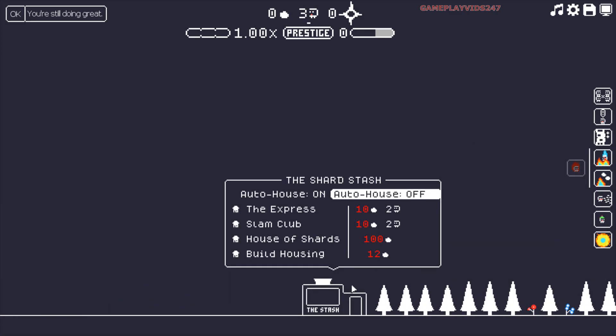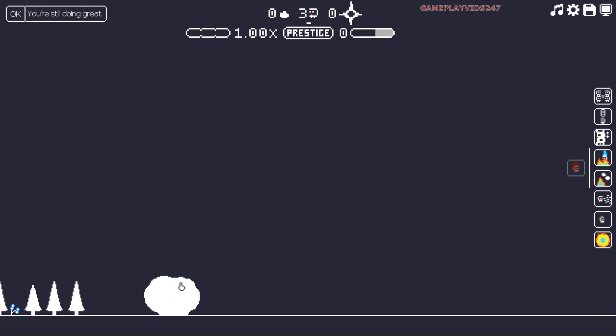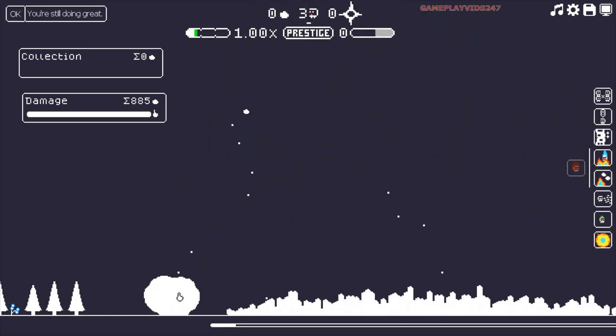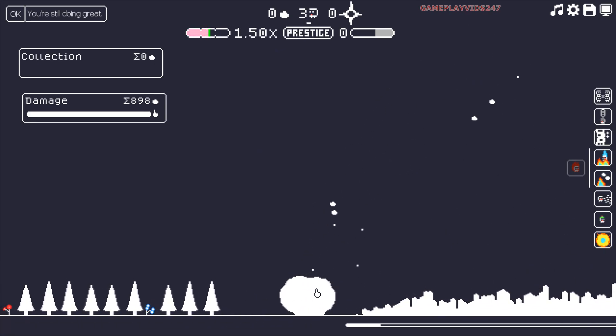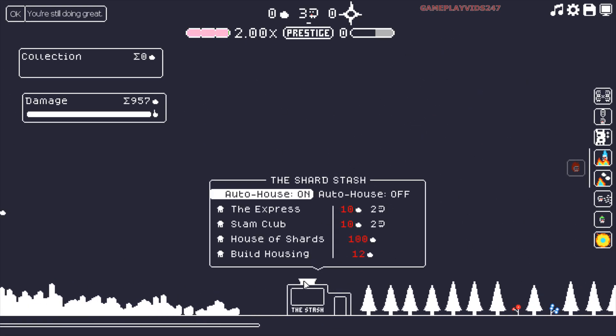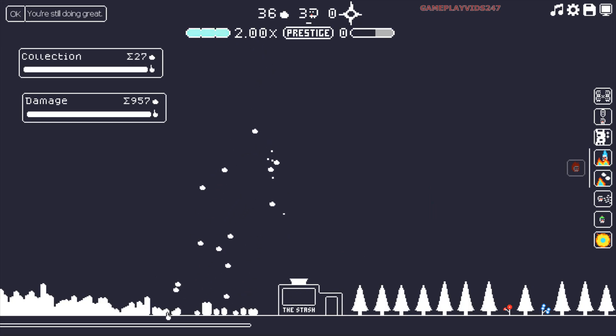That's crazy. So I have my little stash ready to go. I'm going to turn on auto-housing to begin with, I think. We'll see if that's a good idea. Either way, let's begin to get all these shards. I'm really having a good time with the Gnorp Apologue. It's a freaking fun game. It's about $8 on Steam right now. Pretty solid stuff all around. And it seems like each time you play through your run by Prestige, you obviously get faster and faster runs in the future. If you like idle or clicker games, I think you'll have a pretty solid time with this title.